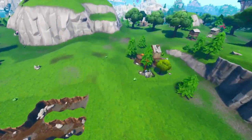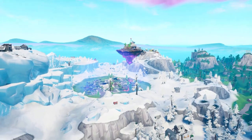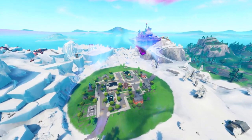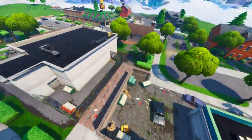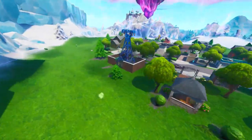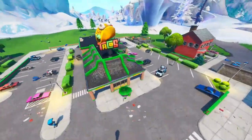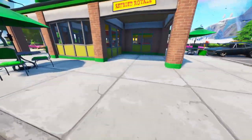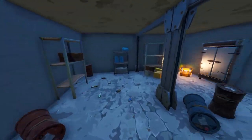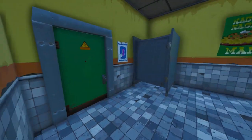We've got Greasy Grove back in the game, but with a couple of little changes. It looks like it's been pulled from a different dimension — the basketball court is now on the opposite side of the map. The big change is a taco shop: this used to be a rundown Durr Burger building but now we've got a fully built taco shop, which is really cool. That could create another food war within the Fortnite map, which would be quite exciting given all the new food-themed characters in the game.